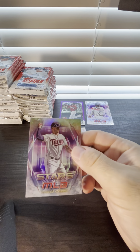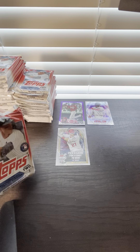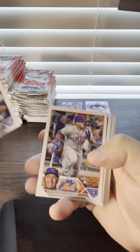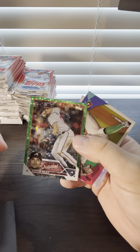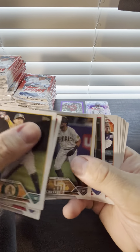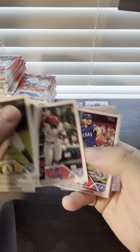We got another Carlos Correa - they're giving us Correa inserts. Is Anthony Volpe in here? I think so. Nice, we're going to Austin Riley out of 499 - he's tearing it up. So two numbered cards out of the box, that's not bad. One of which is a rookie.